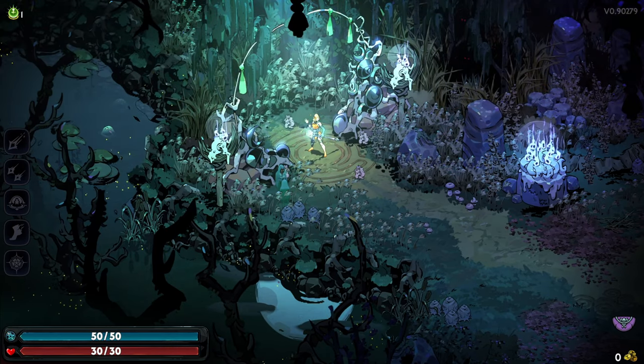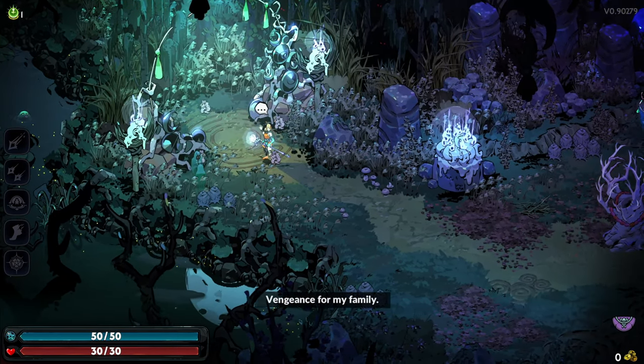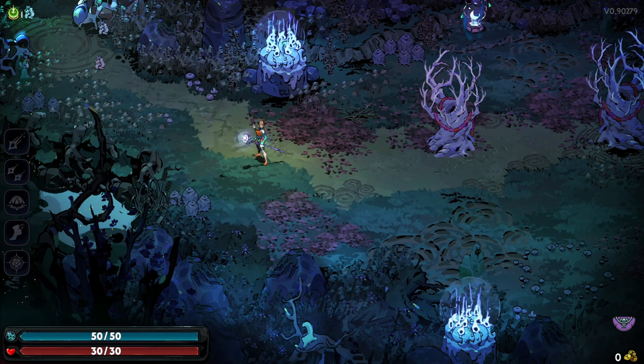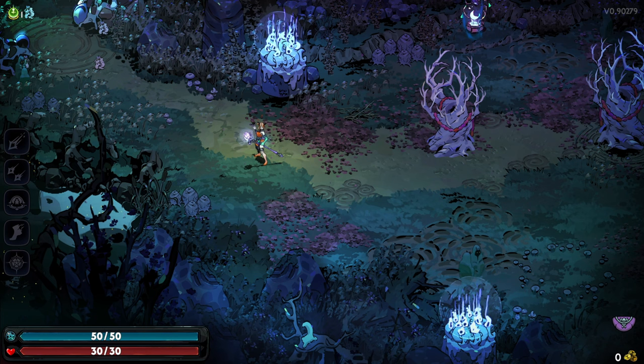And here we are in — already going to immediately butcher this — Erebus. Vengeance for my family. So death to Kronos, vengeance for my family, talks of Hades and his story coming to a sudden end, the past catching up with him. So something has happened to the first family, and we are related in some way.